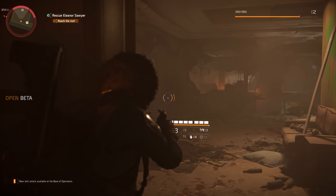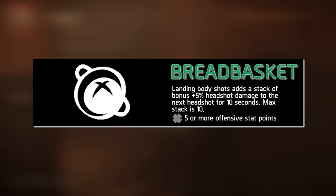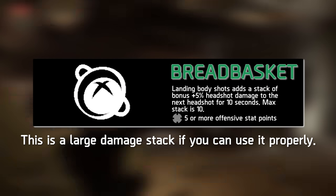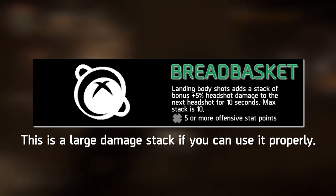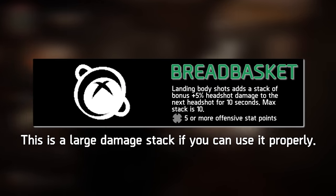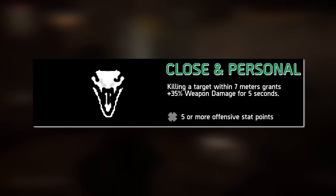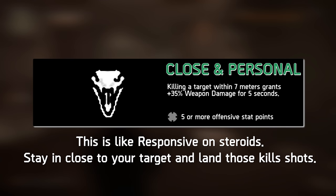For Superior Weapon Talents, I will discuss both the individual talents and the required stat points for activation. Breadbasket is a damage stacking talent — landing body shots builds the damage multiplier by 5% per hit, stackable up to 10 times for a maximum of plus 50%, then applied via a headshot with a 10-second buildup window. It requires 5 or more Offensive Stat points to unlock. Close and Personal grants plus 35% weapon damage for 5 seconds after killing a target within 7 meters — think of it as a stronger version of Responsive from the original game, with a tighter range requirement and a timer. It also requires at least 5 offensive stat points.